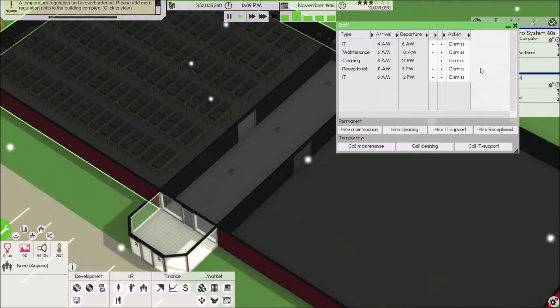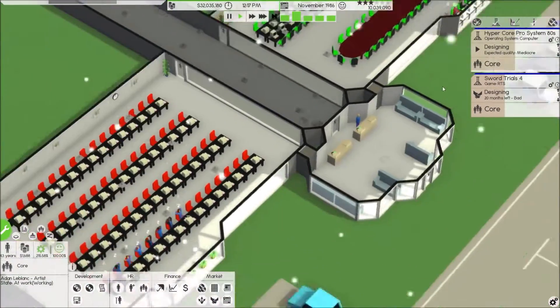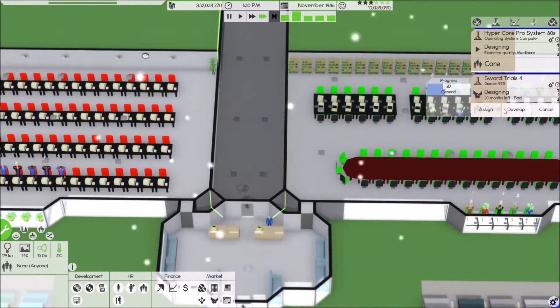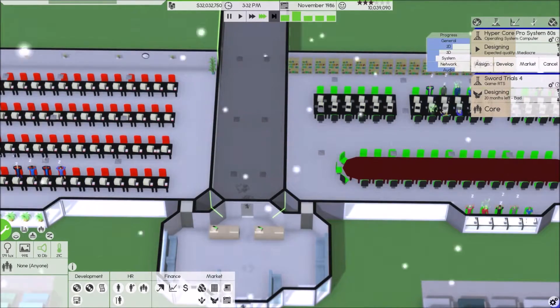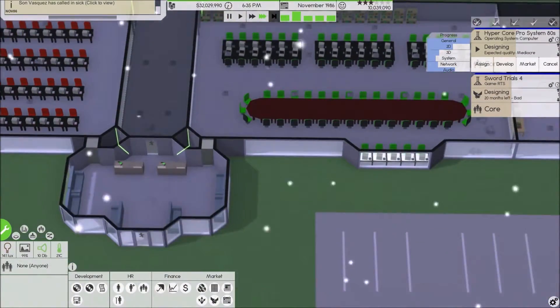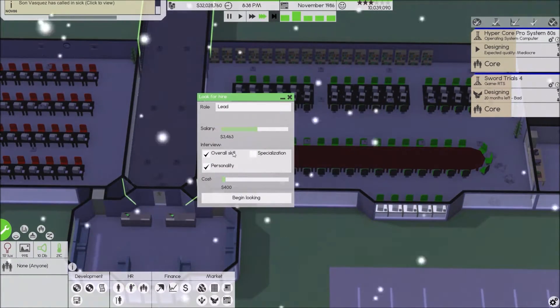Some of the electronics are having issues. Let's slow that down and get some temperature regulation in place. That should be fine. Call in IT support right now — let's do it. Okay, let's speed up because we're still working on this right now. Our 2D and 3D system and networking — general is okay, audio is pretty high. I need to get more people on our system crew overall.